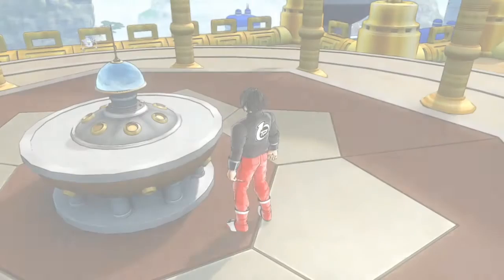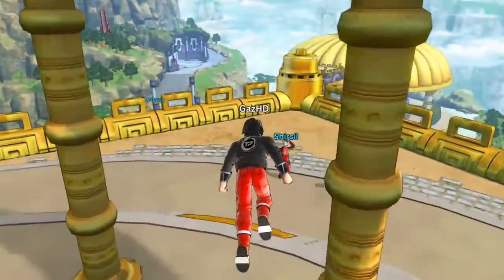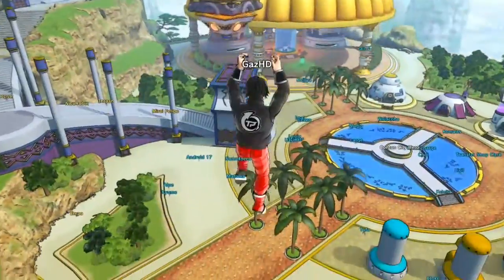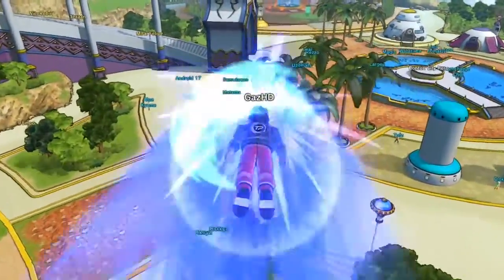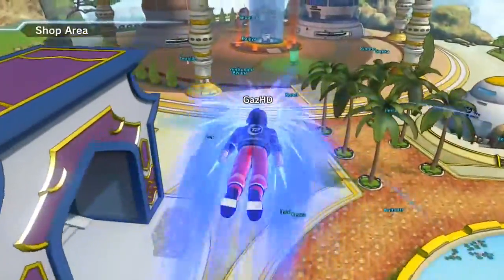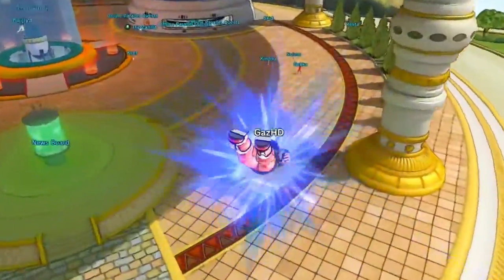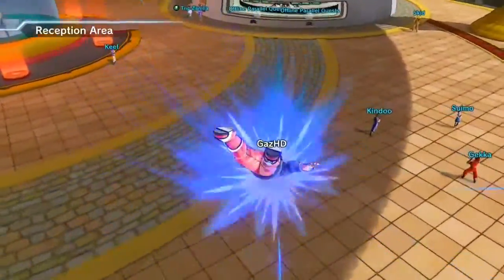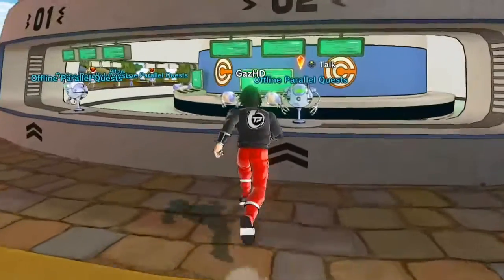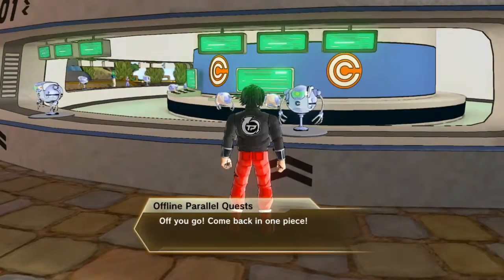Parallel quest number four is how you get the Dragon Balls. How you unlock more parallel quests is by completing the ones prior to them — at the beginning of the game you had the first and second parallel quests, and the more you complete the more get unlocked. Let's see who we've unlocked.